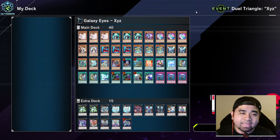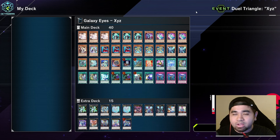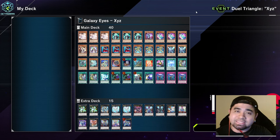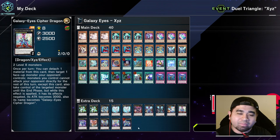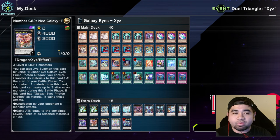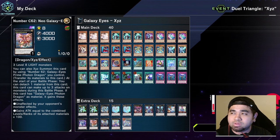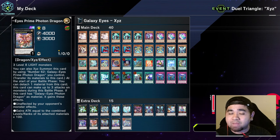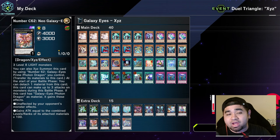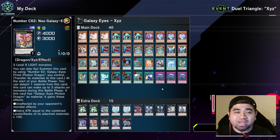Our first XYZ deck is Galaxy Eyes. It's really fun to play, though the extra deck has a lot of URs — those rank eight monsters are all URs. If you already have the copies it's still a very fun deck for the event. There isn't really a budget-friendly alternative for the XYZ version, but if you have the cards it's great for going second and going for an OTK.